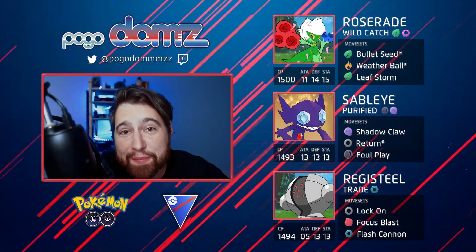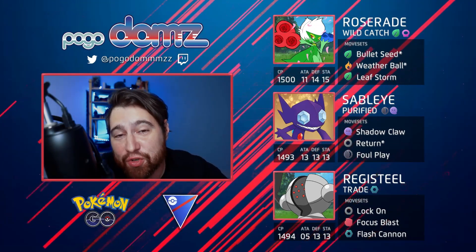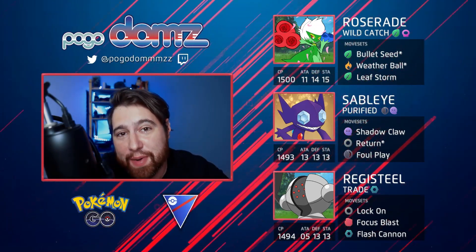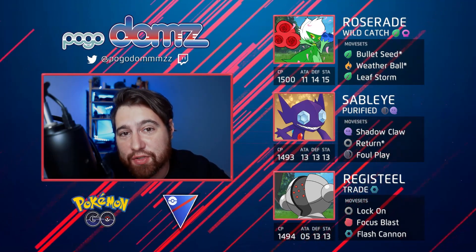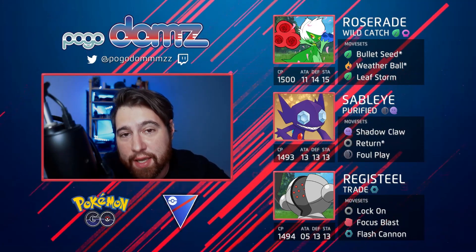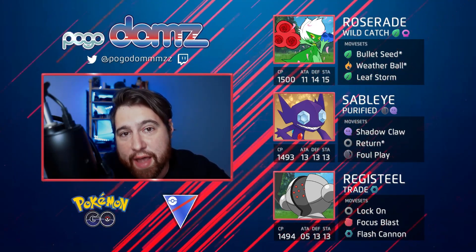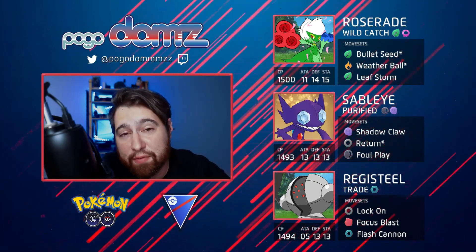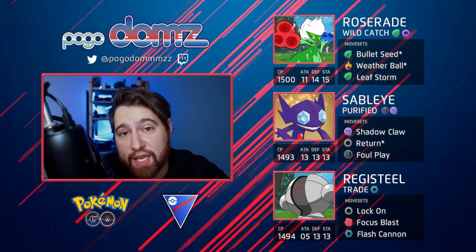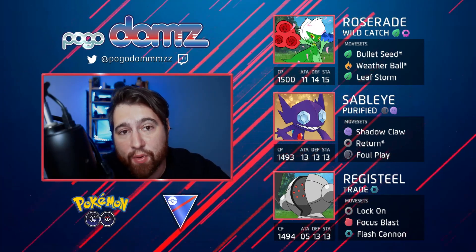Hello trainers, welcome to another episode of Pokemon GO Battle. Today we have a brand new team inspired from Scrub Lord Dustin — saw him using it on Twitch to get to Expert. This team is utilized for Remix Cup. We have the good old Roserade as the lead with Leaf Storm as the new move, a very strong move — an Overheat clone — on top of having Sableye and Registeel in the back.